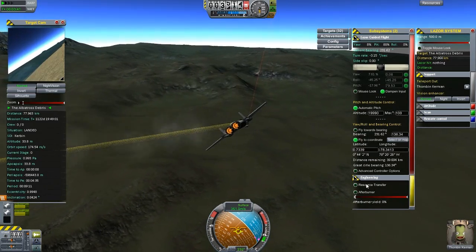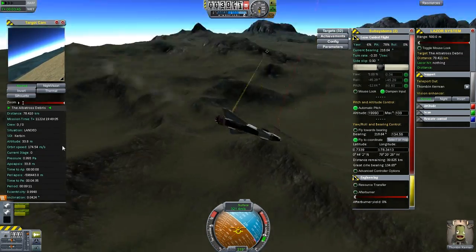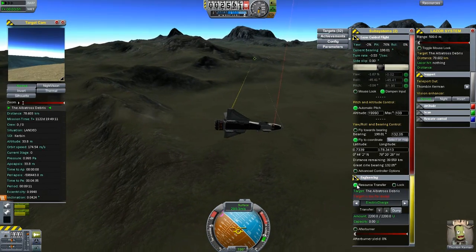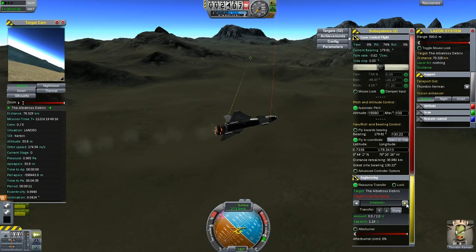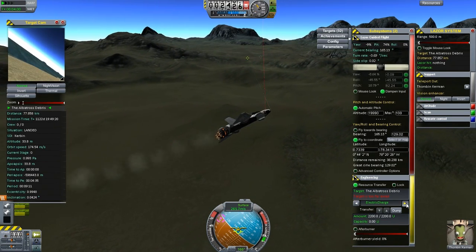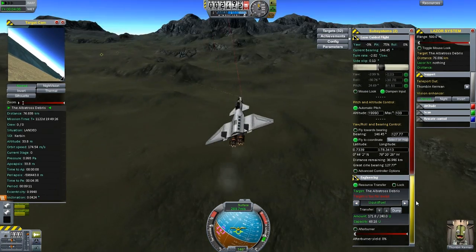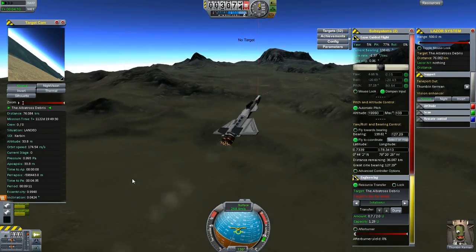Now you can do resource transfer - you don't have to be physically connected to do the transfer. So you can transfer fuel and electric charge through space. If I just click it you can see everything. We have electric charge, liquid fuel, intake air - which is really interesting - transfer into intake air, electric charge again. No RCS, but oh well. To be able to transfer intake air is pretty interesting.